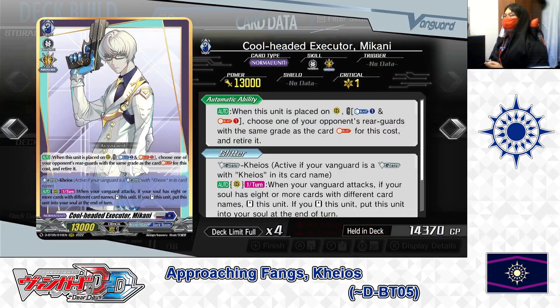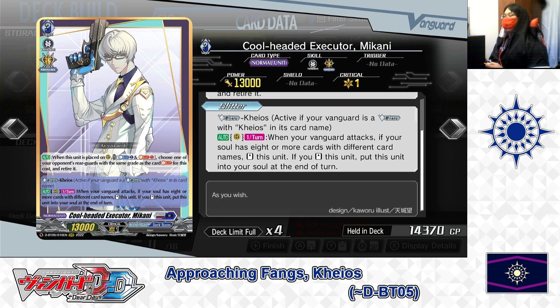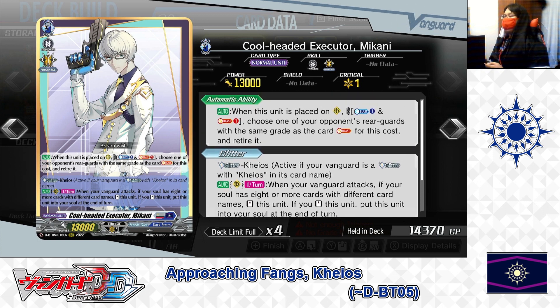Next up, Grade 3: Cool-Headed Executor Mikani. Skills — Auto: when this unit is placed in the rear guard circle, Cost: Counter Blast 1, Soul Blast 1. If the cost is paid, choose one of your opponent's rear guards with the same grade as the soul-blasted card and retire it. Second skill: Glitter Chaos — activate your Vanguard as a Glitter with Chaos in its card name. Auto as a rear guard: once per turn, when your Vanguard attacks, if your soul has 8 or more cards with different card names, stand this unit.